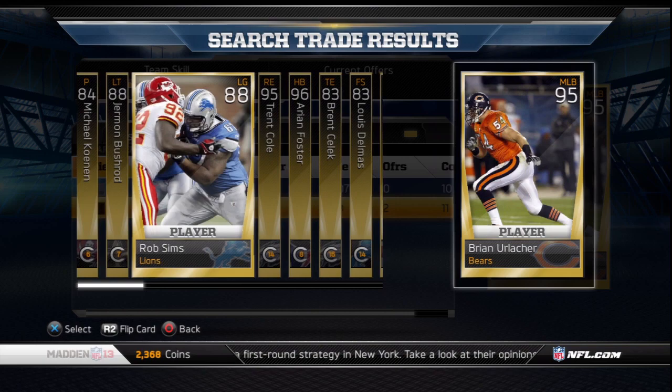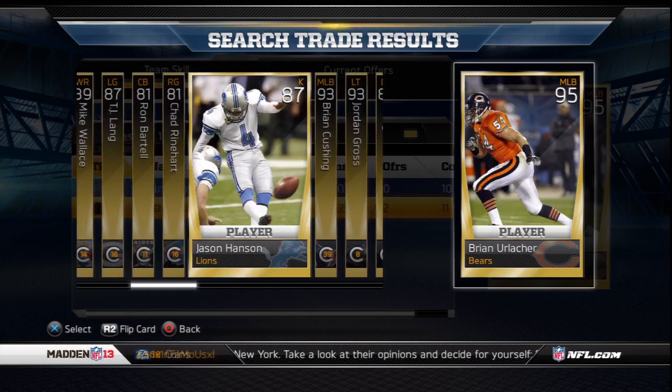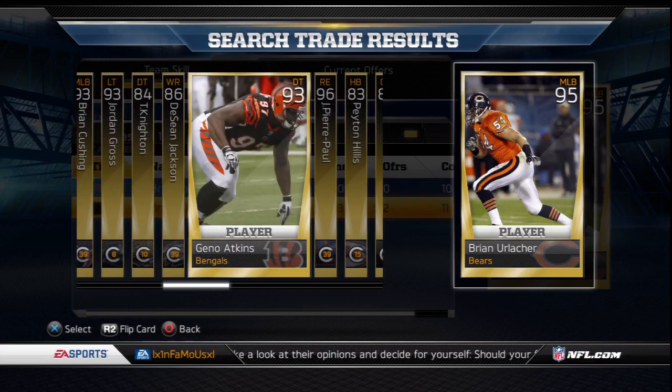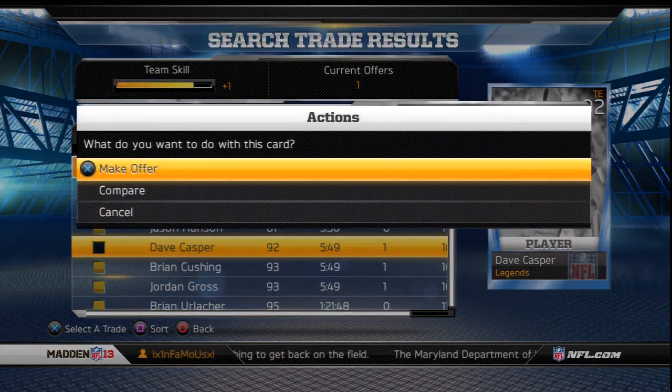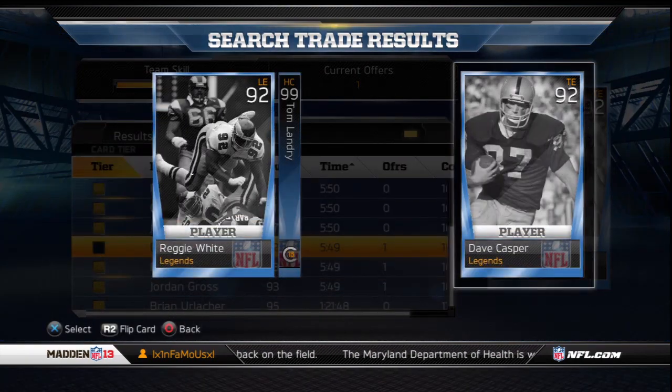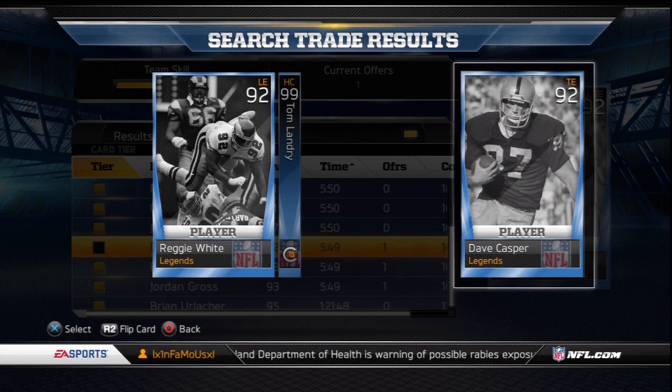However, they should not restrict you to only trading cards of the same tier. To show this again — you can only trade legendary cards for other legendaries. There was a Dave Casper on the trade block, and even though I had gold cards it would only allow me to offer the two legendary cards I had, which were Reggie White and Coach Tom Landry.